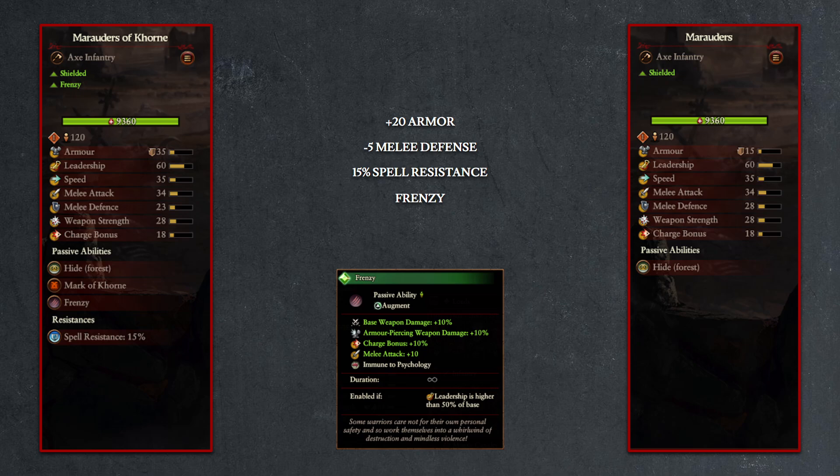So as long as the unit can maintain over half of its base leadership, it will have 10% more weapon strength, 10% more charge bonus, and 10 points of additional melee attack and immunity to psychology. This bonus is going to be standard across all the units on this upgrade tree, and it is a significant boost that plays into the Khorne offensive playstyle.